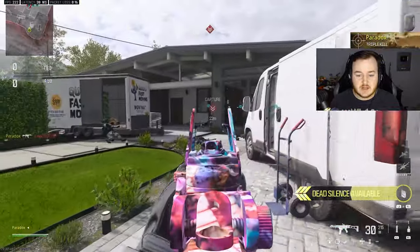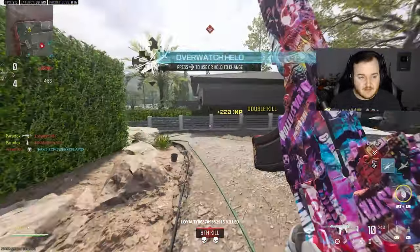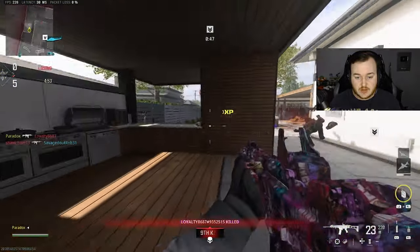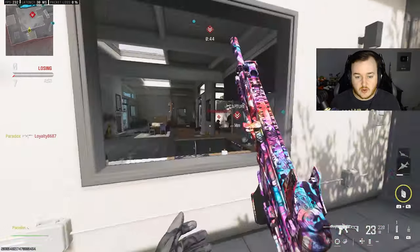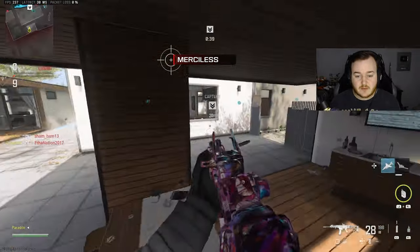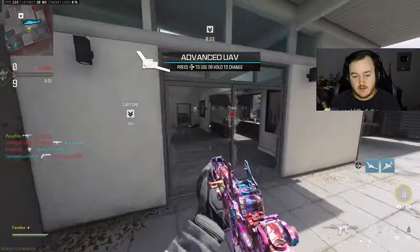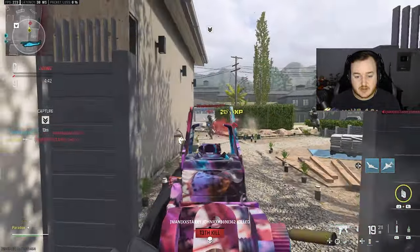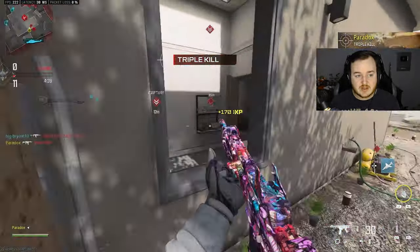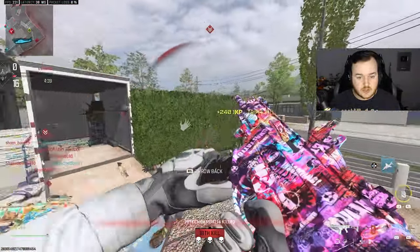I love the MTZ. Like I said a couple days ago in my Top 5 video, the MTZ and the SVA are literally number one and two for weapons right now for assault rifles. You no longer want to use the MCW or the Holger — it's the SVA and the MTZ. I say the SVA is number one just because of the tap burst you can do, but the MTZ is really good up close, so it's kind of hard to argue on what you want for your go-to.